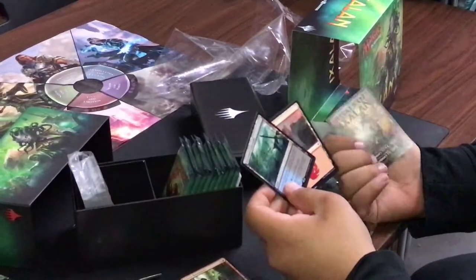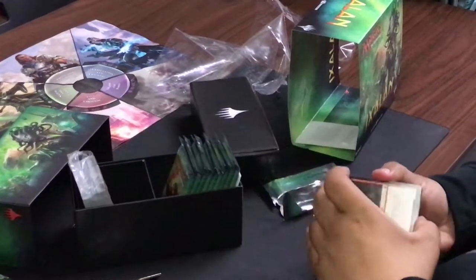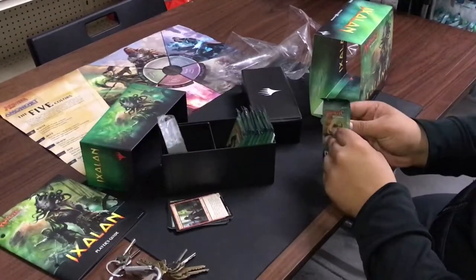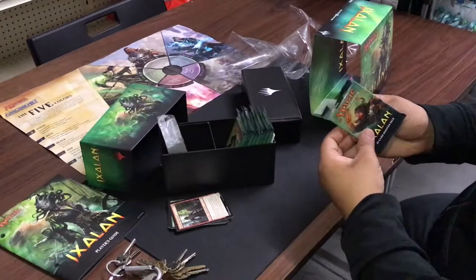Not bad at all — we likey! First pack, and believe it or not, you haven't seen Drowned Catacombs check lands since way earlier sets, so the fact that they're back in Standard is kind of busted. And you also have fast lands for all of you who know what those are.